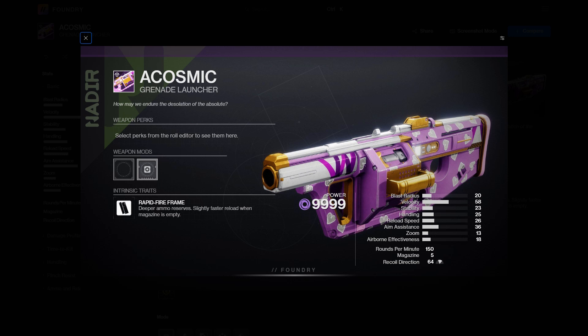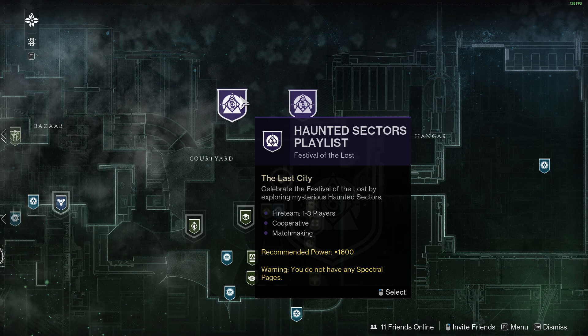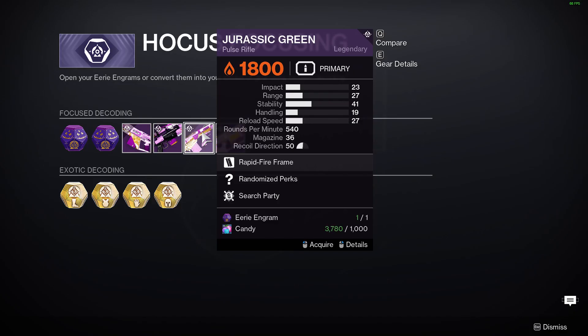Hey guys, today we're going over some god rolls for the Festival of the Lost grenade launcher, a cosmic. You can get this as a random drop from the Haunts of the Lost activity, or you can use your area engrams to get it as well.